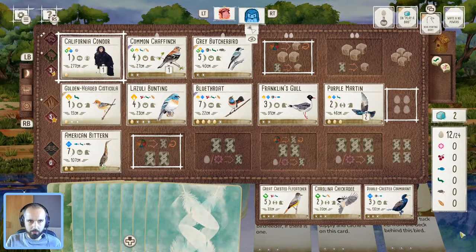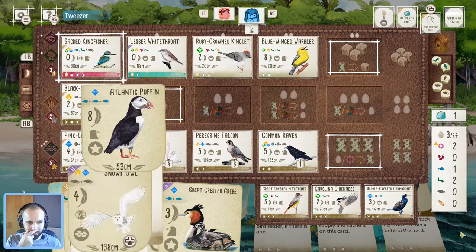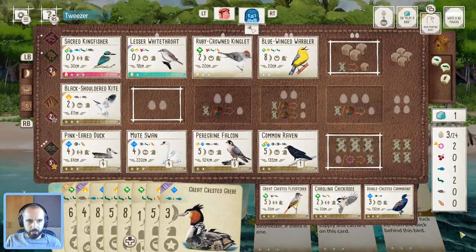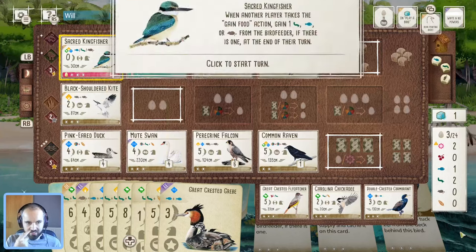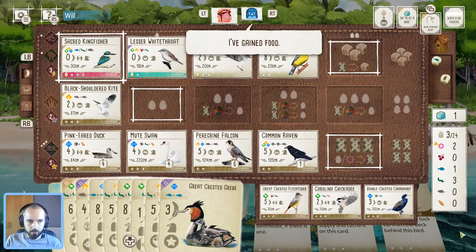I might actually skip the mute swan's power now — I'll make an executive decision. At this point every extra card I give them could be a chaffinch tuck or an extra food. I'm kind of good on birds, so I think I'm not going to need it. Looks like they are taking more food, so triggering my kingfisher again — we'll take more worms. Need that definitely for the safe phoebe and all this other good stuff.